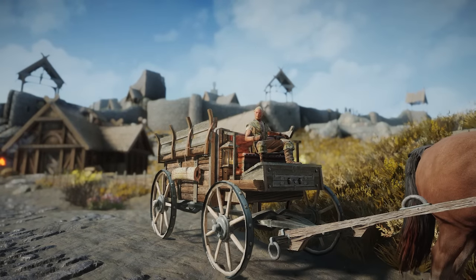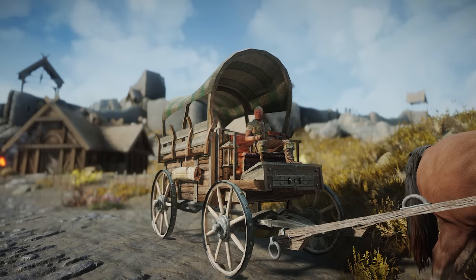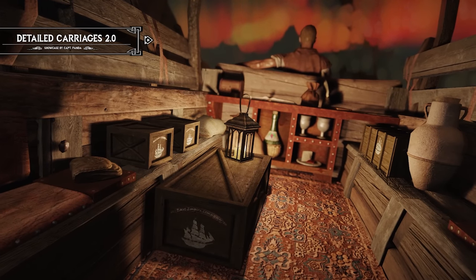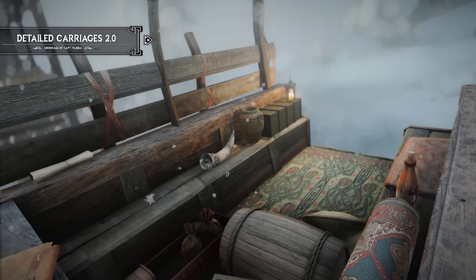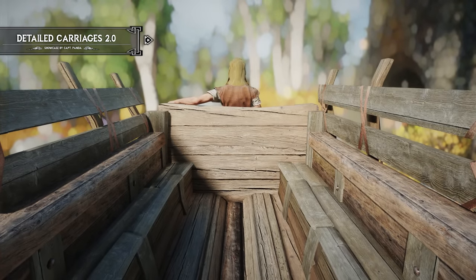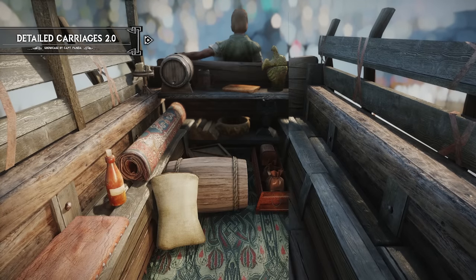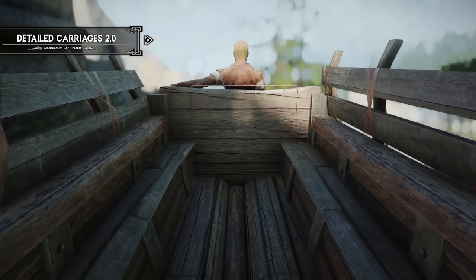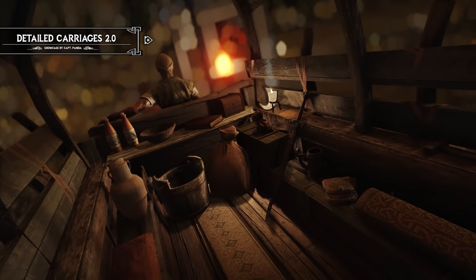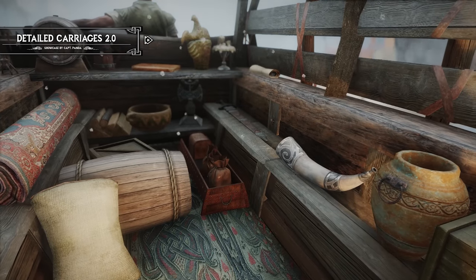Next up, we have an immersive mod called Detailed Carriages 2.0. This mod overhauls Skyrim's carriages, giving each one a unique theme and design that corresponds to its location — from East Trading Company items in Solitude's carriage to the Nordhorn in Windhelm. Each carriage is now more detailed and interesting to look at. It also supports the Heartfire DLC and patches for other carriage overhauls, making it a versatile and easy-to-use mod. The attention to detail is impressive, and instead of a generic mode of transportation, each one now has its own personality and style. It's a small change but it makes a big difference in the overall immersive experience.